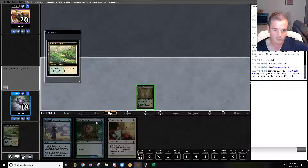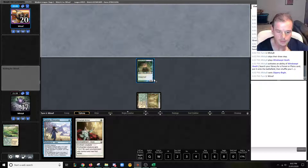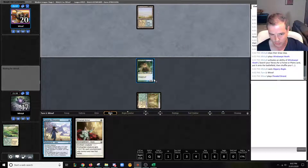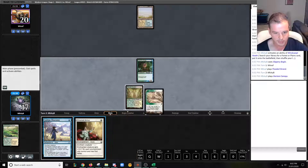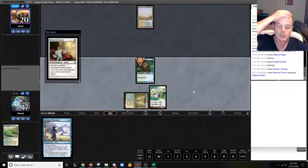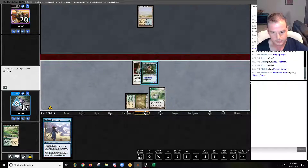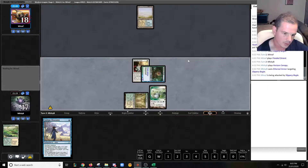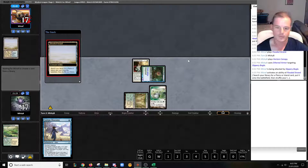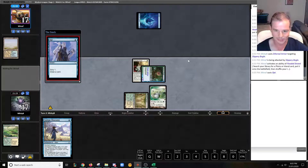Wait — grabbed the wrong fetch land. I've just thrown this game, guys. Sorry. We got the card to draw off Curious Obsession — we would have been okay there, but we literally need to top deck. Super punished. We had the right line; we just clicked on the wrong land out of habit. I guess I need to be a little bit slower.